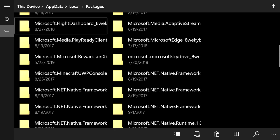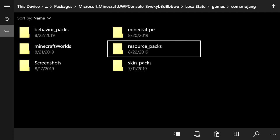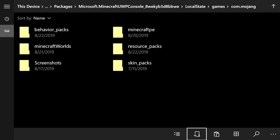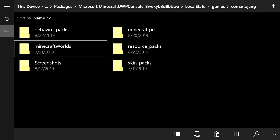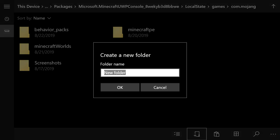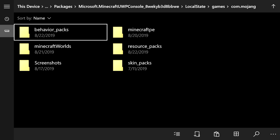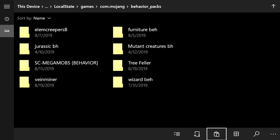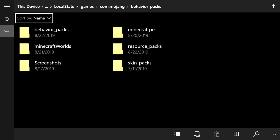After cutting, go back up to Packages and find the Microsoft UWP Console folder — mine is on the left, yours may differ. Open it up, then go into Local States, Games, Mojang. If you don't have a 'behavior_packs' or 'resource_packs' folder, create it by clicking the paper with the plus sign and typing 'behavior_packs' — spelled exactly like that with the S at the end. Then click on behavior_packs and go to the bottom right and click the clipboard icon to paste the More Swords behavior pack into the correct location.